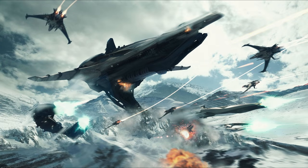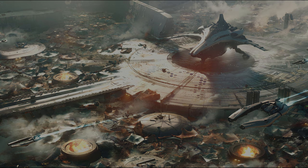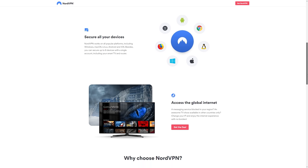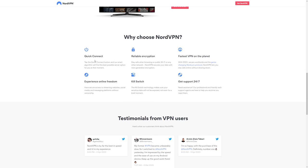Every month there's a ship giveaway. For July we have a Banu Merchantman and Star Citizen game package to give away - all you need to do is comment on any of my videos made during July 2020. Details are in the links below. I'm also a sponsor for NordVPN - if you're looking for a VPN, Nord should be considered: it's cheap, fast, and helps keep you secure, anonymous, and gives you greater access to websites. Use the links below if you're thinking about getting a VPN.